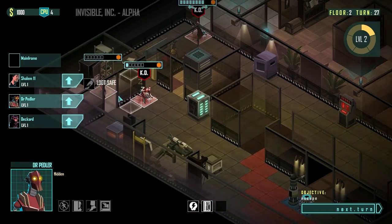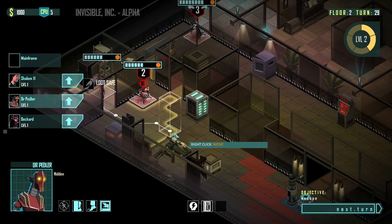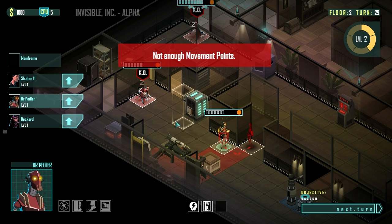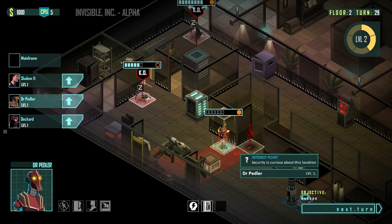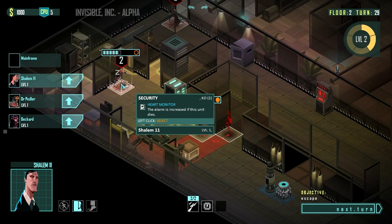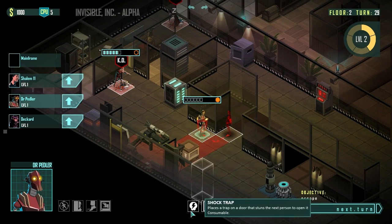I don't want to let either of these guys up until we have the entire floor scouted with Dr. Peddler. On the next security level a bunch of guys are going to spawn right here. I went for an overwatch, but that took up all my actions — and it was a guard. There's not a whole lot I can do right here. All I can do is hope that the overwatch works. I've made a mistake — this is how the game gets you. Every time you rush, that's how it gets you. We don't have any med gel left either, and I don't have a homing device.